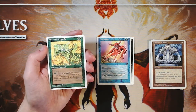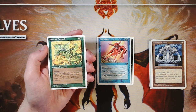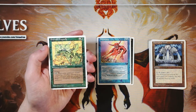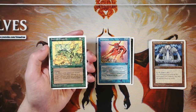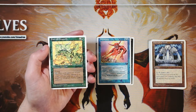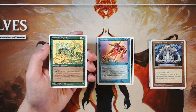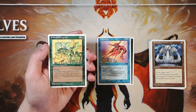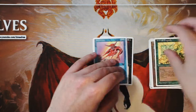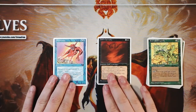Emerald Dragonfly is a 1/1 for one and a green with flying, and you can pay two green to give it first strike until end of turn. That's a lot of investment for a 1/1 with first strike — four total mana. However, it is an evasive threat and that makes it a bit more worth it than the landwalk mana-sink we saw earlier. The art is really nice as well, but it's still so much mana to invest.